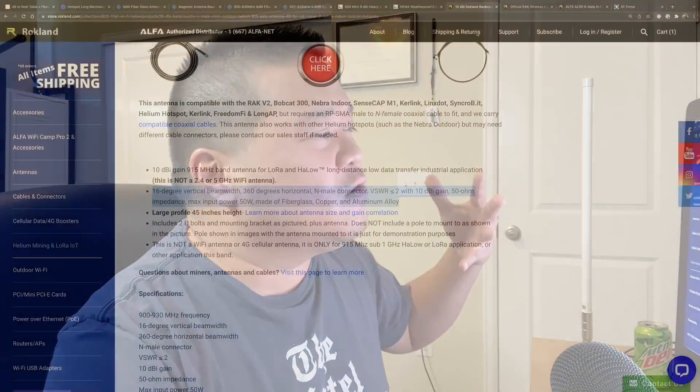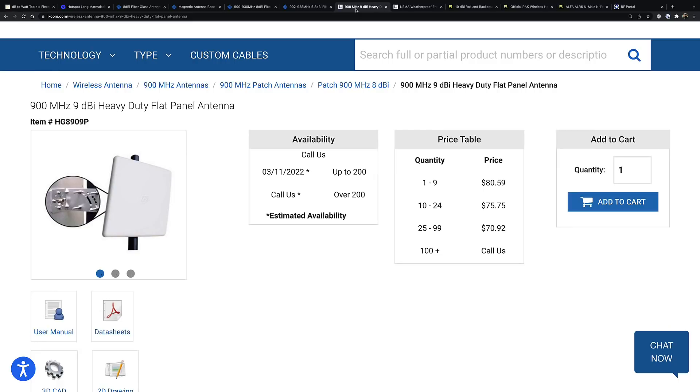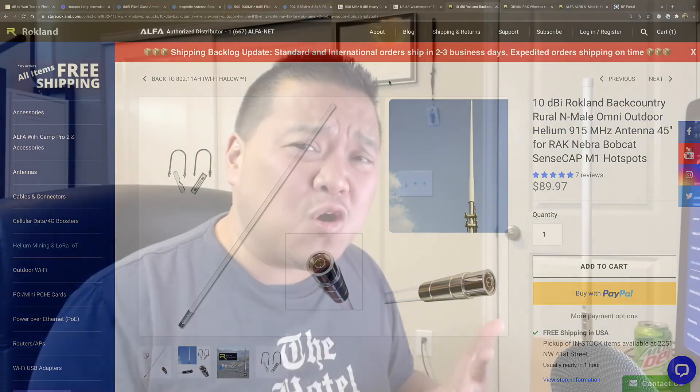Now I go to Rockland and I don't know if this 10 dBi antenna is really a 10 dBi antenna. I also look at this 9 dBi heavy-duty flat panel antenna I've been using upstairs — how can I trust it? That said, they're probably referencing it at 900 MHz, which is closer to 905 MHz. The Rockland is measured at 915 MHz — that's my guess, but I don't know. I really want the actual data. We should have that data and be able to use it to put the right number in.